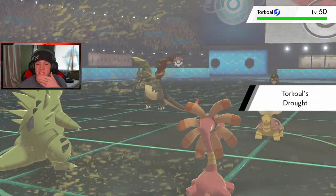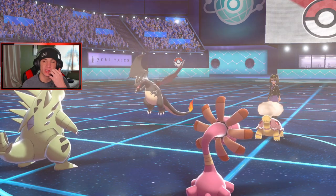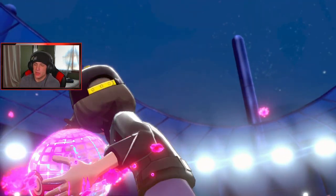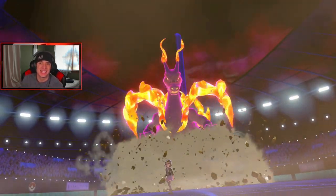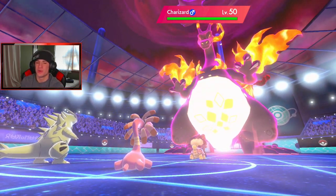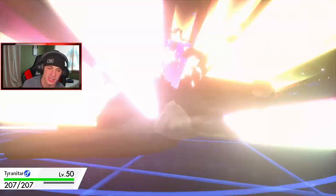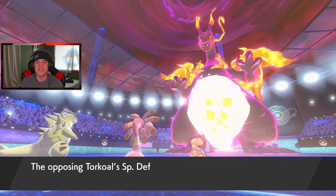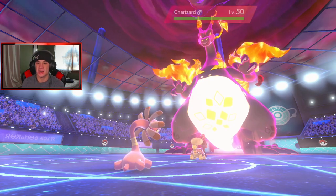He's going to go for a Heat Wave — I might take damage on my Cradily so I need it to eat. He's going to Dynamax. Is he going after my T-tar? I'd rather he go after T-tar than Cradily, but I need my sand setter. There goes Max Quake — that's going after T-tar. Eat it up buddy. That thing is ridiculously strong — and it wasn't even STAB damage. Do I think a Meteor Beam takes this thing out? If it does, that's huge.